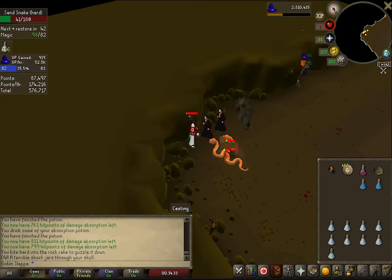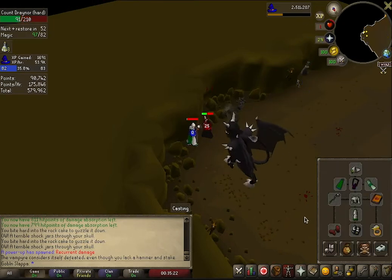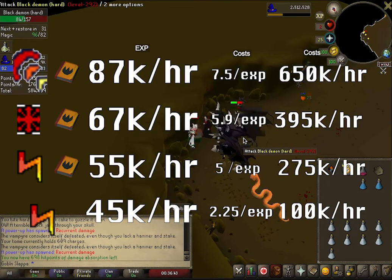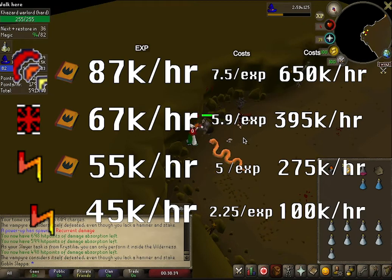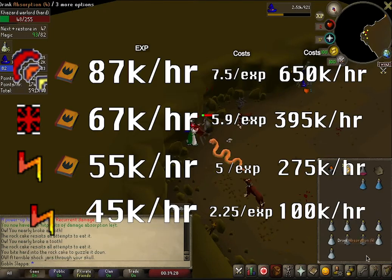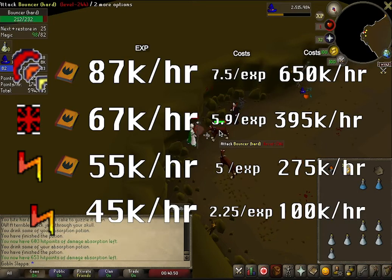Finally, let's look at using just Fire Bolt without the Tome of Fire, combined with Chaos Gauntlets and some magic boosting gear — this is the cheapest way to do this method. Pulling up stats from 1,000 casts of Fire Wave, Fire Blast, and Fire Bolt both with and without the Tome: the highest was just under 90k XP per hour using Fire Wave with the Tome, costing just under 650k per hour. The cheapest option — Fire Bolt without the Tome — can still get you 45 to 50k XP per hour, costing only about 100k coins per hour to run.